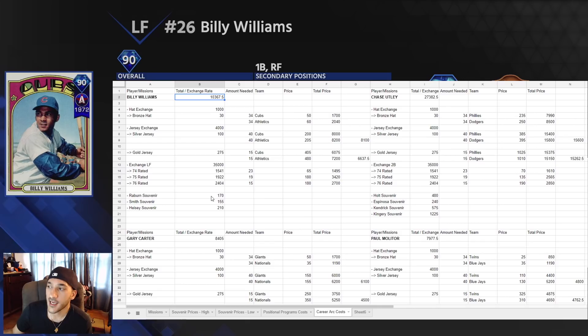You need 34 bronze hats, and either 40 silver jerseys or 15 gold jerseys — you can see the differential in what each actually costs. For the teams, some players have multiple teams and I went with the two cheapest. For Billy Williams we have the Cubs and the A's. For the jerseys I took the average of the two teams' prices since souvenirs fluctuate so much.